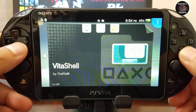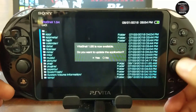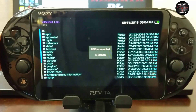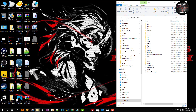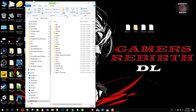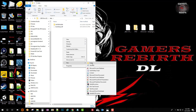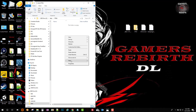So we launch Vita Shell and press select. Now back on the PC, once we're connected and have our folders from the PlayStation Vita, we will go to data. If you don't have a folder for Final Burn Alpha, we will create a new one and call it PFBA — it doesn't have to be capital letters, but I like it in capitals. Then we're going to create another folder called ROMs.